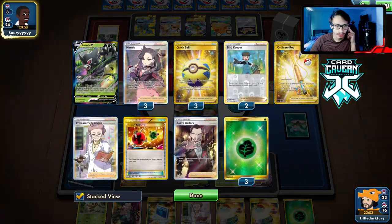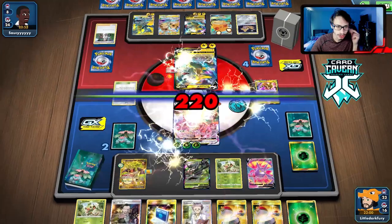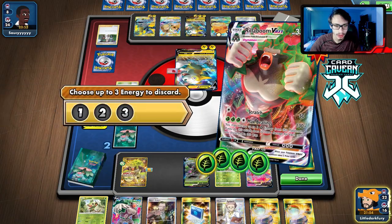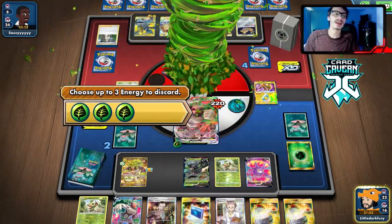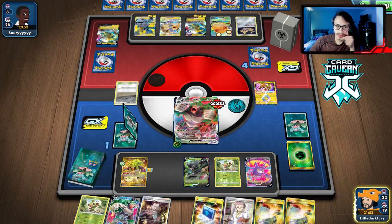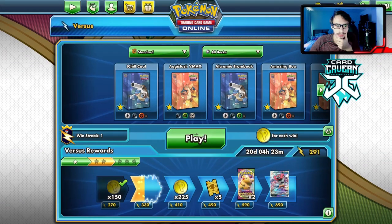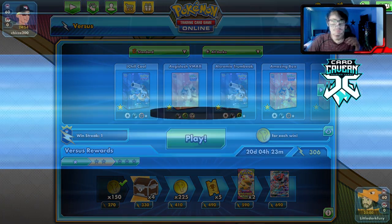Quick Ball gets Nidoran, Ordinary Rod, another Nidoran — this is definitely not a modified Relentless Flame theme deck. This guy has legit stuff. We could do Bird Keeper so we can Quick Ball here. We have the Thwackey. Lean the deck, so we'll bench it, Bird Keeper... Oh my god, we drew the Thwackey! Well, we'll just evolve into Rillaboom VMAX then. They're a Stage 2 deck — not guaranteed to hit me next turn anyway.